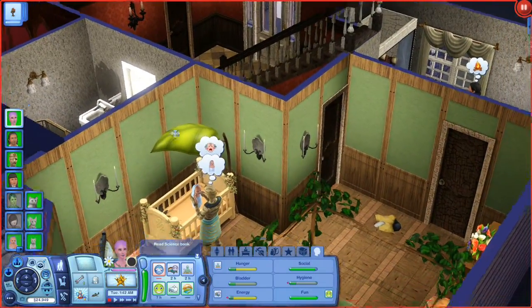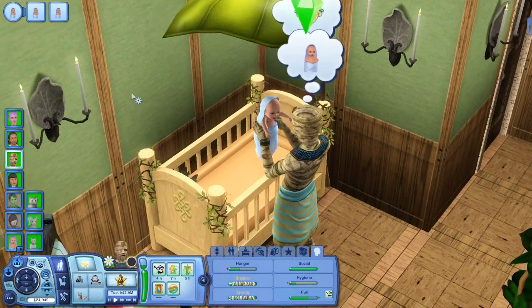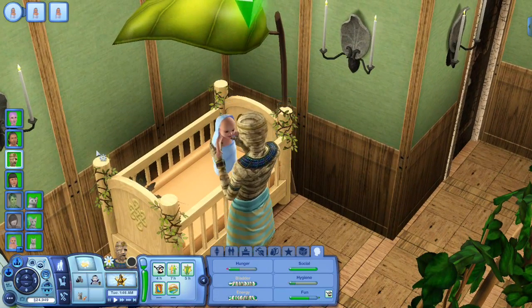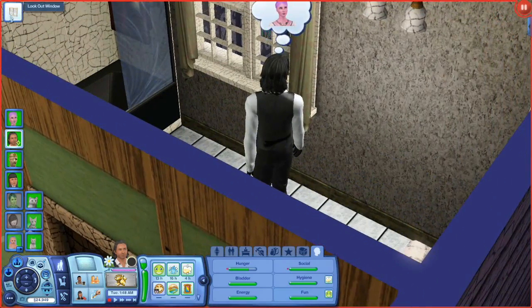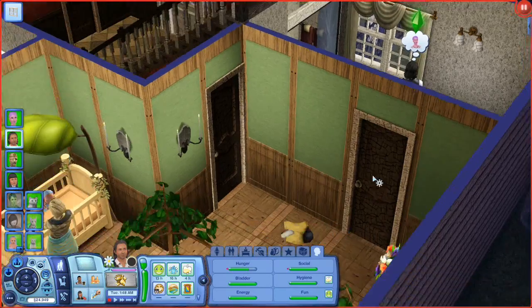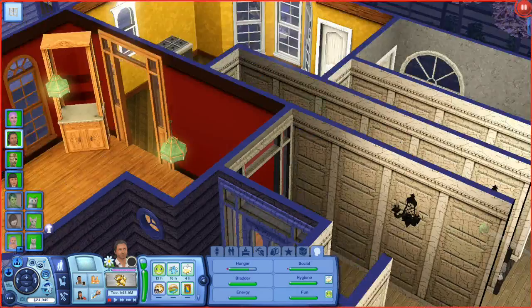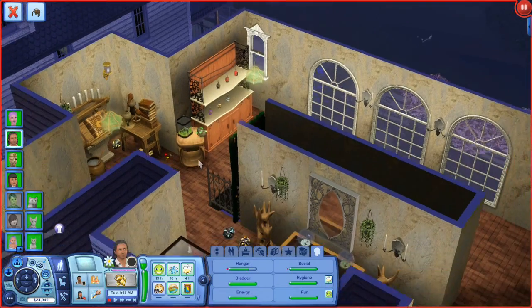There have been a few changes to the household. As you know, we have Mortimer Goth's clone, Brian, and he's being well taken care of by his nanny right now — our wonderful mummy nanny. And then we've got Darian, who is brooding by staring out the window. We're going to have Darian actually get to work upstairs.